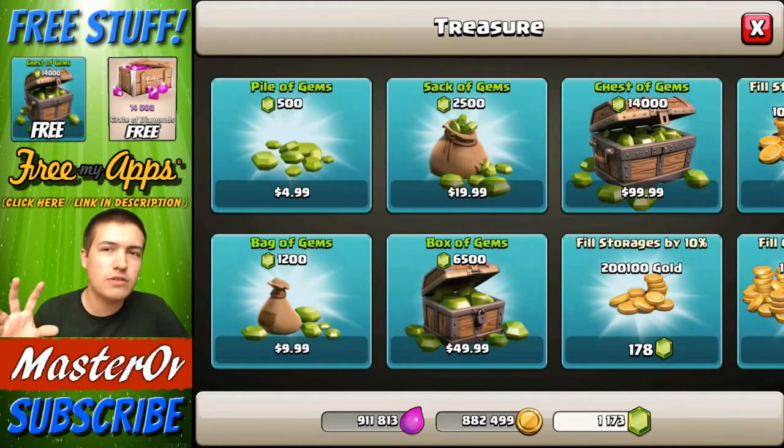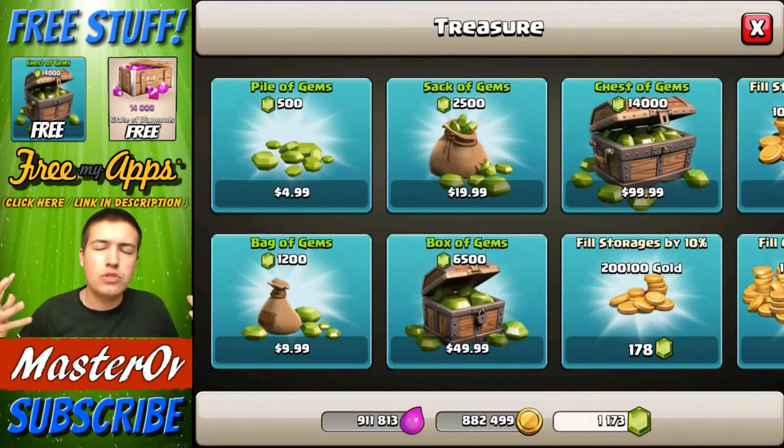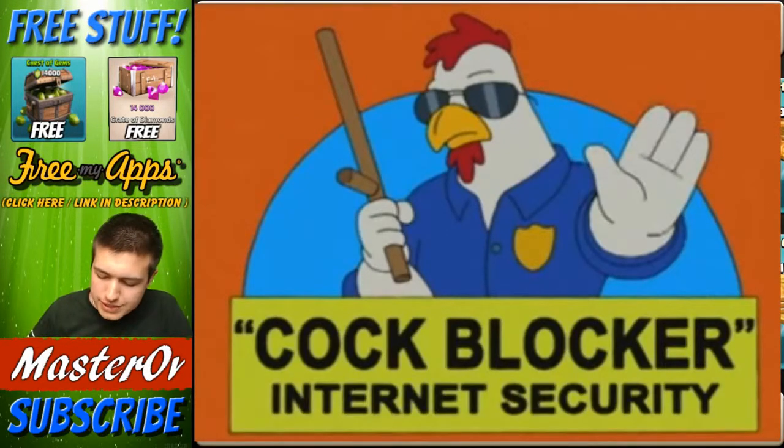I want to do this every time I hit a 10,000 milestone. So the next one is obviously 40,000. At each 10,000 milestone I want to do a chest here or a crate on Boom Beach, and also do a giveaway for you guys. I hope you enjoy this — we're going to run through some things I've really wanted to upgrade and buy recently.